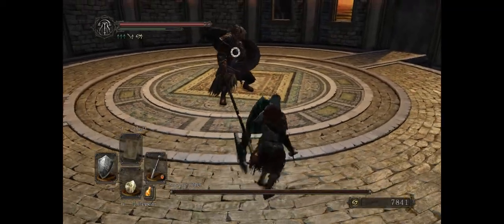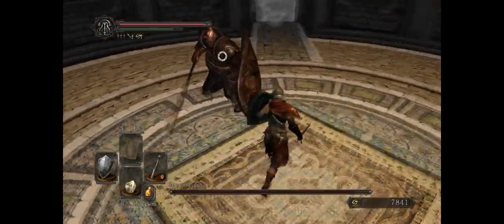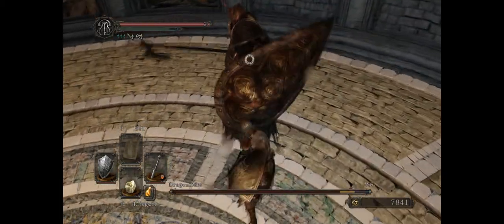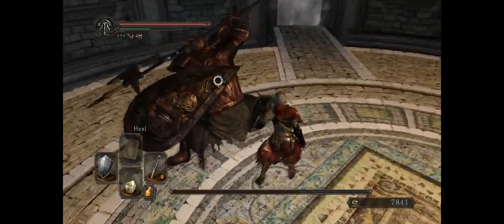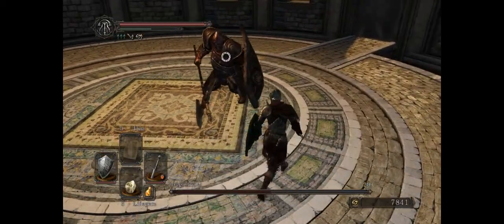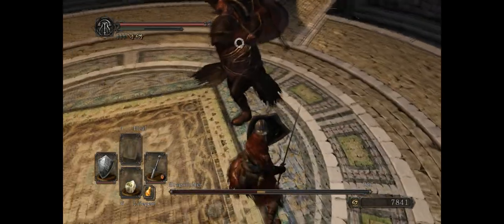Okay, so this guy right here, he's got two attacks. What you want to do is have your sword and your shield. His main attack is his straight forward attack, and his next attack after that is a sweeping attack. So basically you just want to keep on moving to the right, keep on going counter-clockwise, and you will mostly avoid his attacks. If he does sweep at you, you want to block it with your shield.